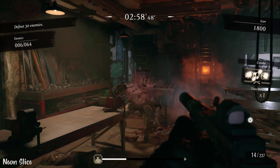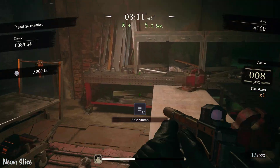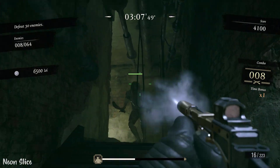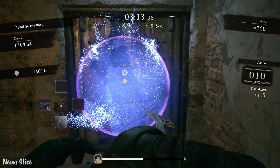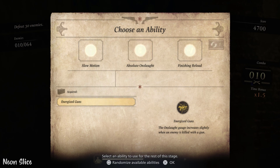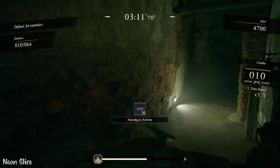We're going to go in here and kill these three enemies. There's an armored one right there — he should be down. I'm picking everything up, even rifle ammo, because I can sell it later. Enemy number 9 will be here and number 10 right there. I'm equipping my knife to break this faster. What I want is auto onslaught — auto onslaught is the best.